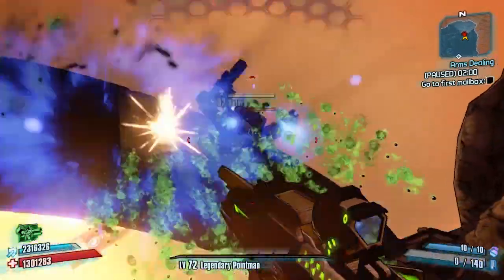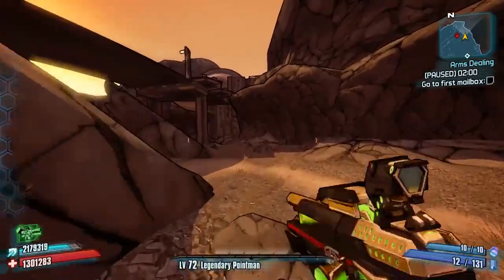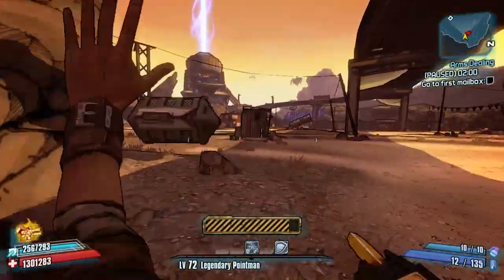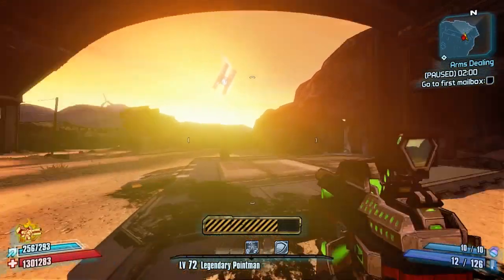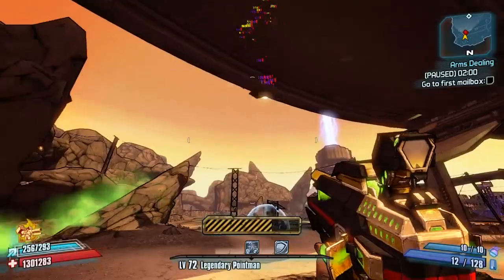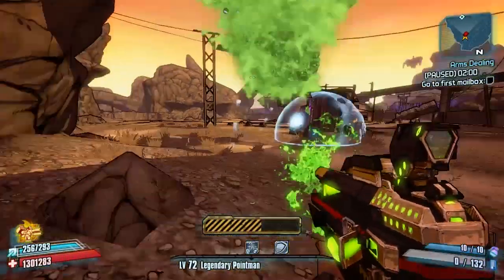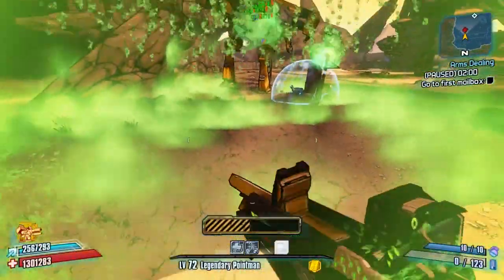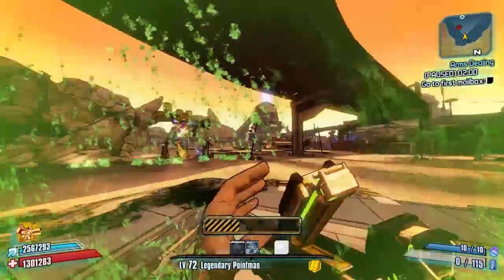It has a very high projectile count and very high recoil, but low accuracy. It has 10 rounds in the mag and very high damage — great for carpet-style bombing. It comes in all elements, has a 100% elemental effect chance, high elemental status damage, and fires in a huge arc raining hell upon everything — which Saturn is just about to find out.